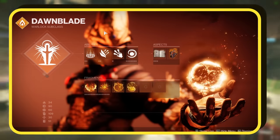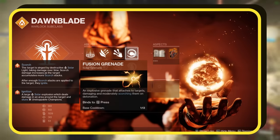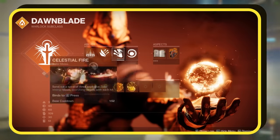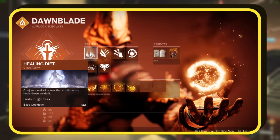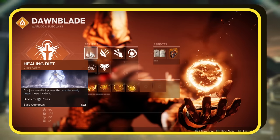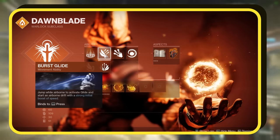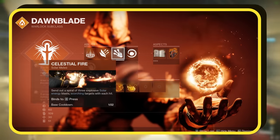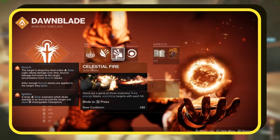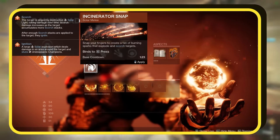Our grenade of choice is the fusion grenade — I find this the most effective; it latches onto foes, dealing damage and inflicting a decent Scorch upon explosion. Then there's the healing rift, a unique advantage for Warlocks — position yourself over it and enjoy a surge of healing, ensuring your vitality remains optimal. For movement, we're deploying Burst Glide, but this is down to personal preference. The Celestial Fire is our solar melee choice, unleashing a trio of spiraling explosive solar energy that scorches upon contact. If you have a penchant for the Incinerator Snap, it's a valid alternative.